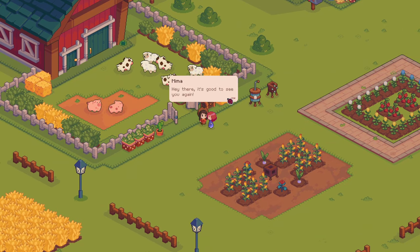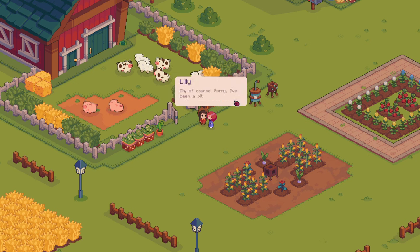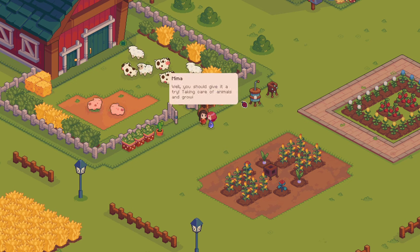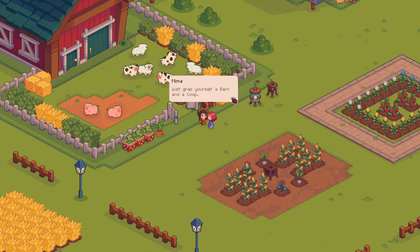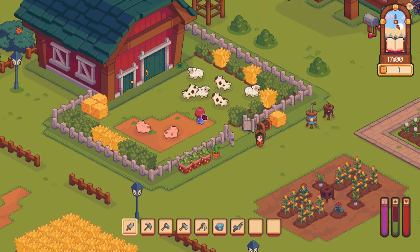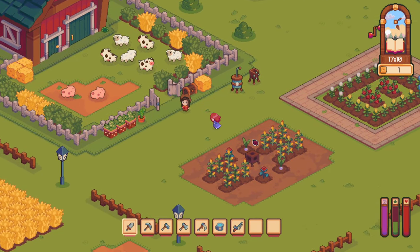Speech — Mima. 'Hey there, it's good to see you again.' 'Hi, it's me, Mima. We met at the farmer's market last week. You don't remember?' 'Oh, of course. Sorry, I've been a bit out of it lately.' 'No worries, dear. Do you have any interest in ranching?' 'I guess I do — I do love animals.' 'Well, you should give it a try. Taking care of animals and growing crops can be really rewarding. Just grab yourself a barn and a coop. And if you ever need any tips or help, just come find me at my farm.' Ranching is normally the last thing I do in farming sims, because in most farming sims it can be quite tedious.